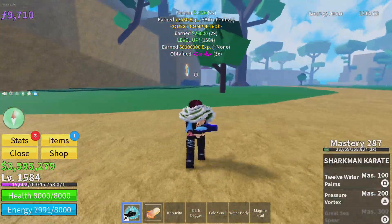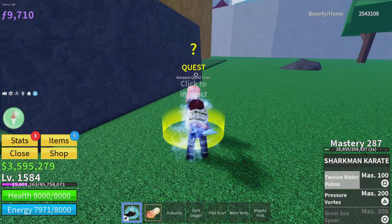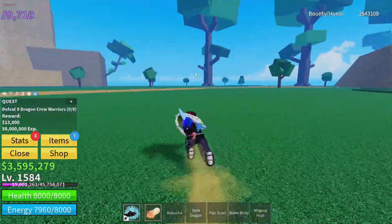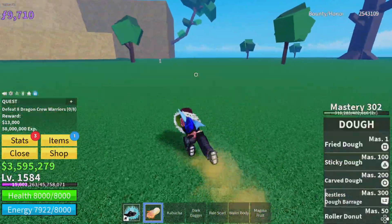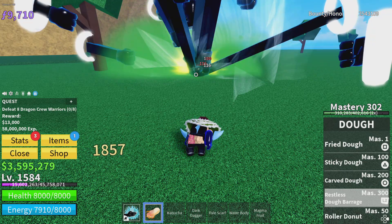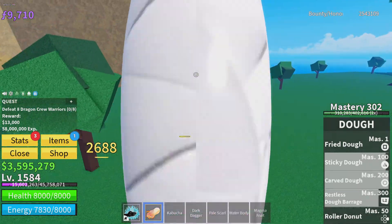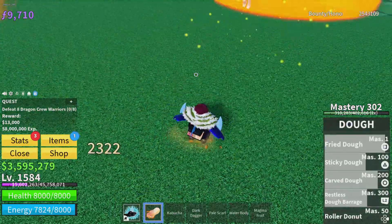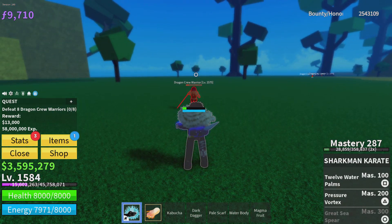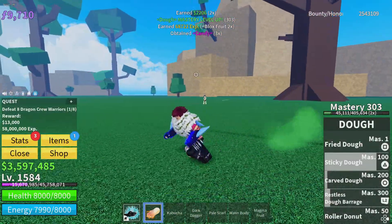I'm gonna show a quick little combo. The combo is: Restless Dough Barrage, Sticky Dough, Sticky Dough. It's pretty brutal and then you can just finish them with a Sticky Dough.